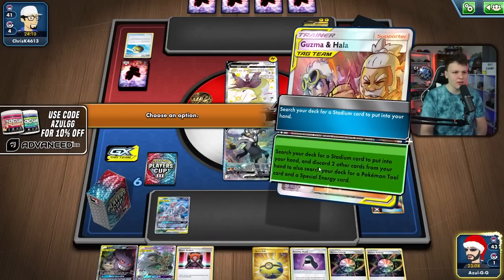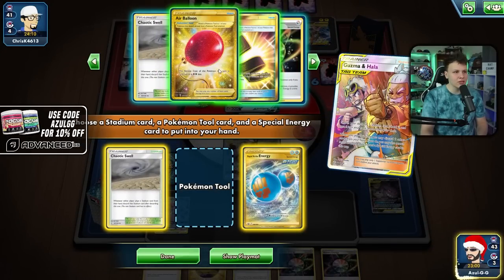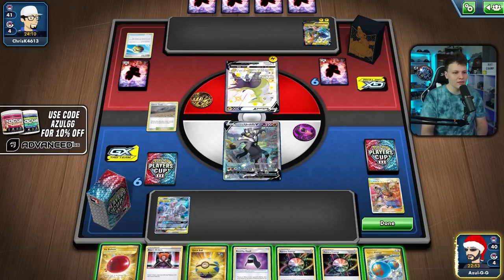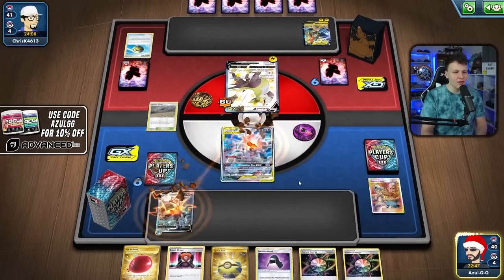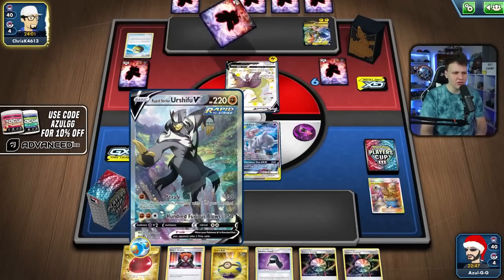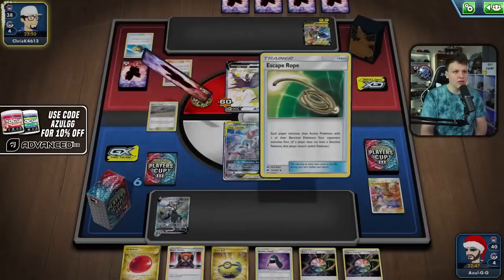Guzma-Hala — grab the Rapid Strike Energy and grab an Air Balloon. I could just Strafe into the Mewtwo. They probably play Tool Scrapper so I don't want to use the Air Balloon yet. I'll just Strafe into the Mewtwo — maybe playing it a little slow but I don't feel pressured. We'll have the 100 Furious Blows on the next turn. The whole idea behind their deck is they're trying to paralyze us, so maybe I'd rather just Boss 100 Furious Blows.